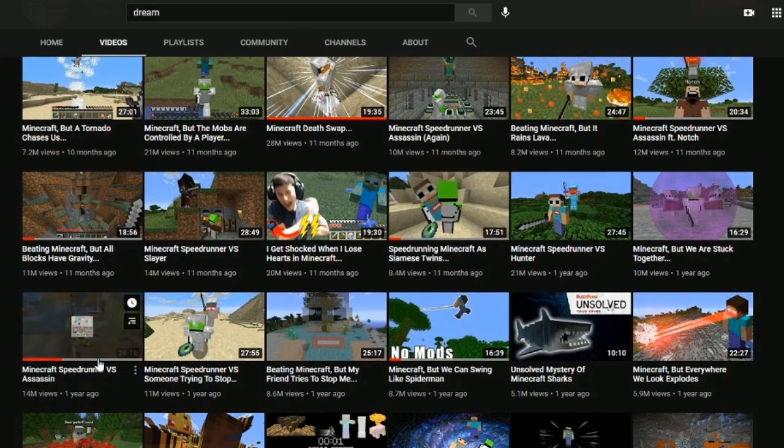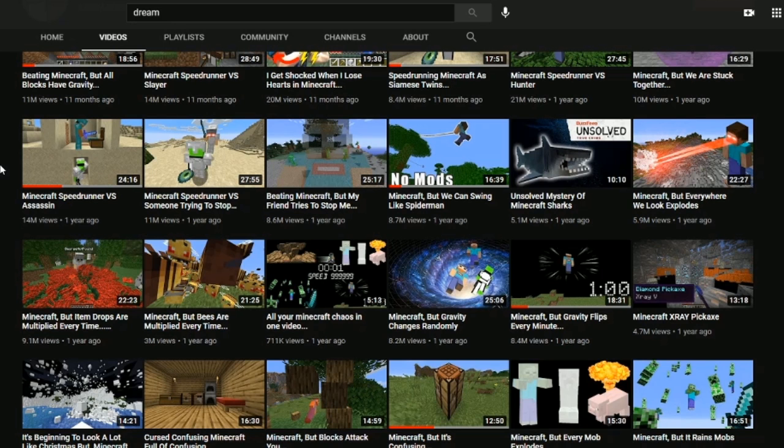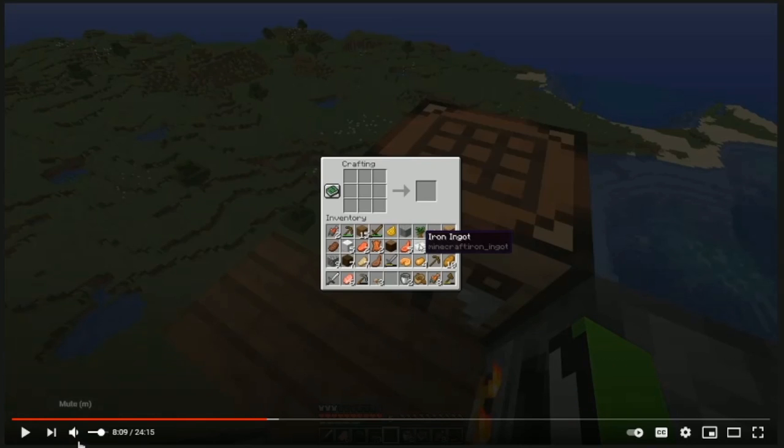Now if we look right here at the Minecraft Speedrunner vs Assassin video posted a year ago, it's just like a regular normal Dream video, right? Well, if you look a little bit closer, you'll find that this is actually a clue to finding Dream's face. If we think about that code a little bit more and study this picture, you can see what it means — Minecraft Speedrunner vs Assassin: MSVSA, 14 million views. Now if we actually click on this video, it just seems like a regular Dream video. But after going through this video countless times, I've found out where the code comes into place. If you come to this exact timestamp right here, 8:09, you'll see his inventory. He pulls out his inventory just to craft and see what he has in it. But to me, this means more than just an inventory. You can see various useless objects in here, but the one we really want to focus on is this — the tree.